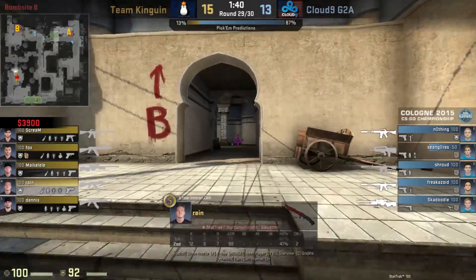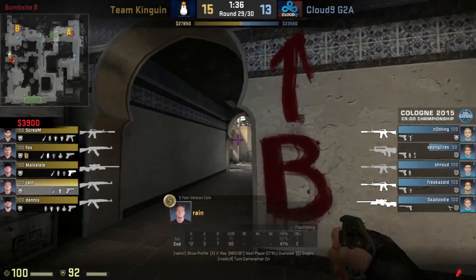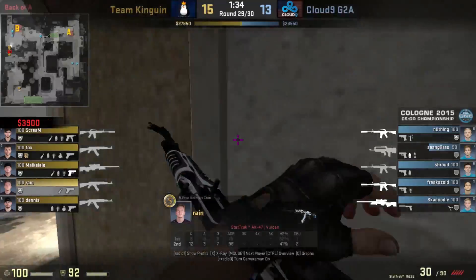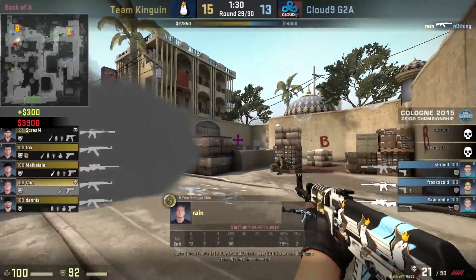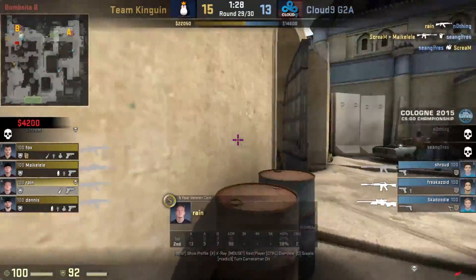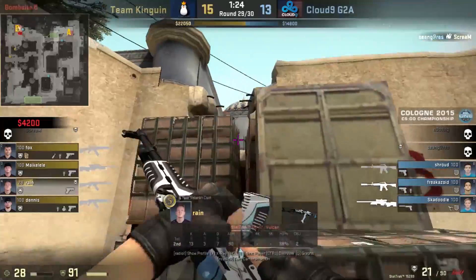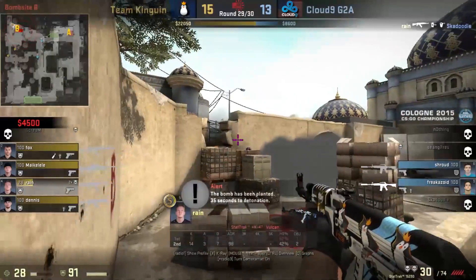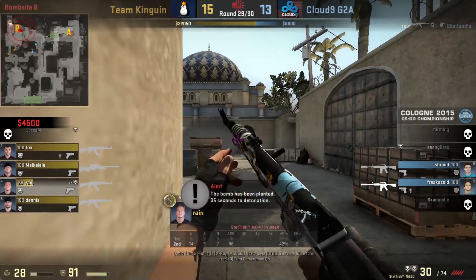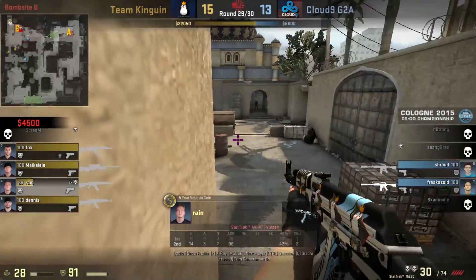Rain has the best spawn and is the first one into the site. He throws a smoke and a flash off the wall to B and then a final flash to the fence. It's his job to check if anyone is playing either Carr or Cubby, and this situation is actually clear and he finds an easy frag onto a completely blind Nothing on the site. Once the site is clear he instantly uses his molotov for window and gets his second kill of the round onto Skadoodle who tried to get away with a surprise peek.